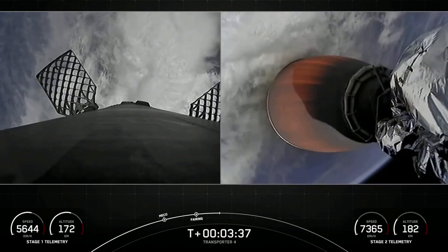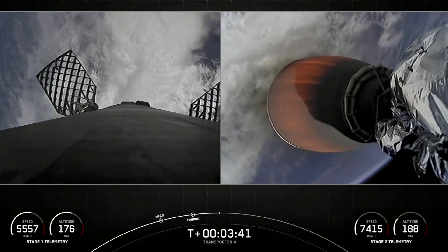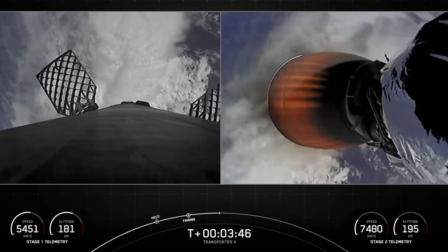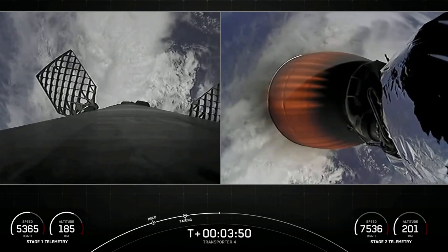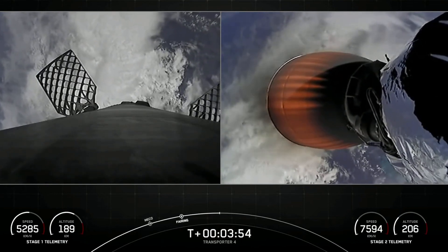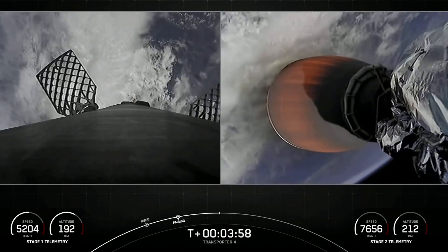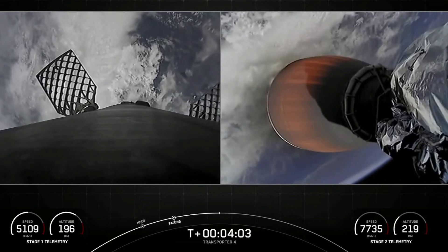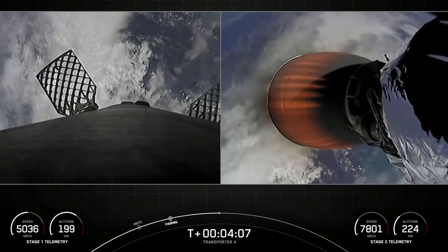Now we're currently in our first of three MVAC burns. This first burn should last until about T-plus 10 minutes. The next milestones will be the first stage booster's entry burn. Falcon 9 executes an entry burn to slow itself down before hitting the denser parts of the Earth's atmosphere. Without this entry burn, relying on just the atmosphere to slow down Falcon 9 would put unnecessary strain on the rocket structure. Vehicle is following a nominal trajectory.